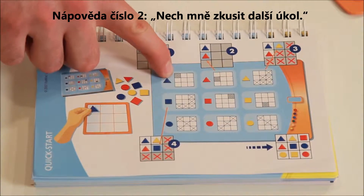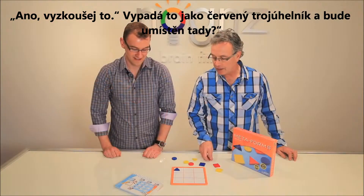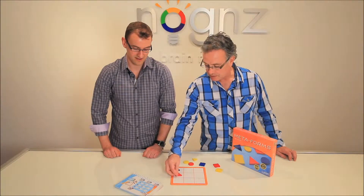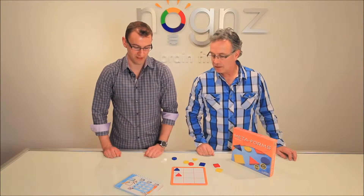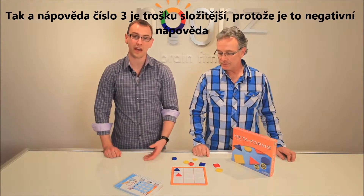Clue number two — let me try the next one. Try it out Andy, let's see you go. It looks like it's a triangle placed in that squiggly place there. Positive clue? That's right, that's where the red triangle goes.